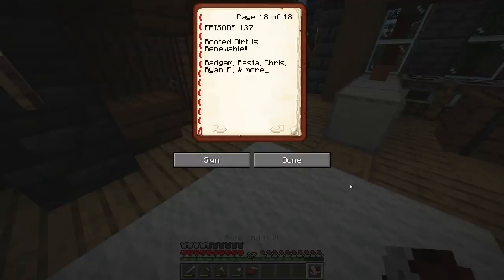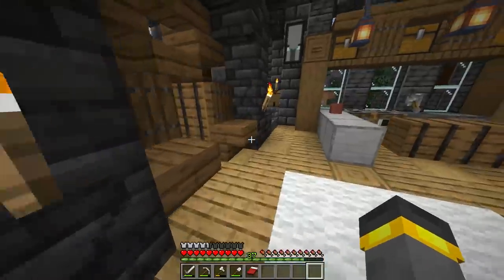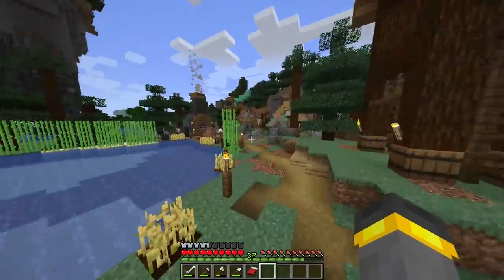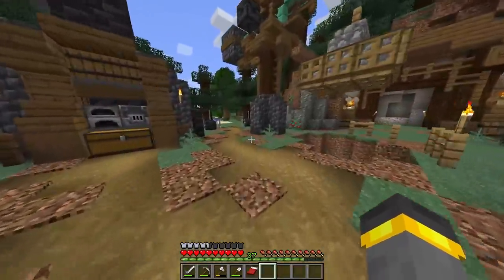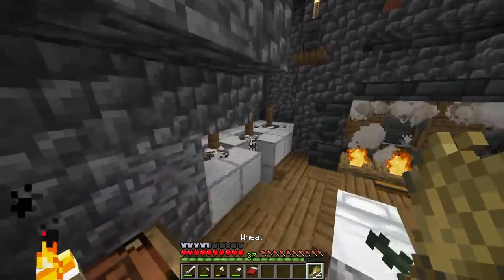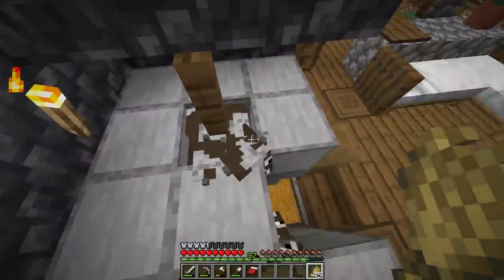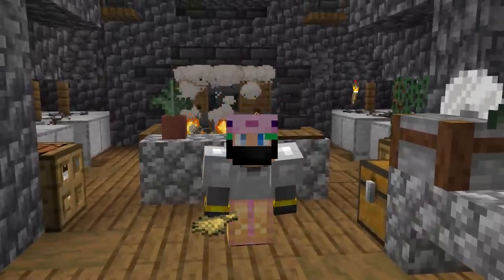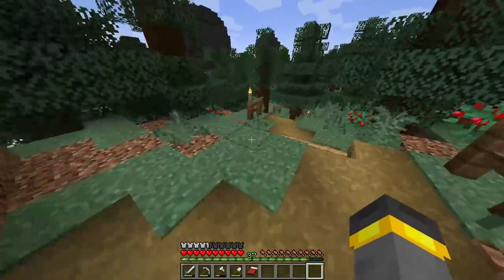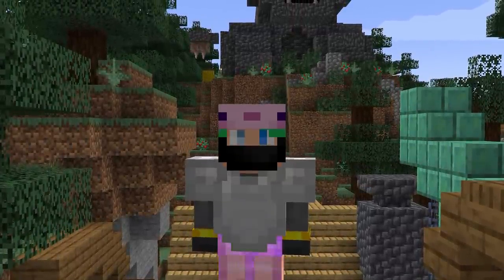Minecraft Guide episode 137 comment of the day: 'Rooted dirt is renewable' — from so many different people. Yes — Minecraft 1.17 and the small changes. Take the dirt incident, the great dirt incident. I keep forgetting about some of the 1.17 things, like the whole dirt block into path blocks thing — that was one of my favorite quality of life changes. And rooted dirt — same thing: when you grow an azalea bush into a big one, a rooted dirt block grows underneath it, technically renewable. I get in survival and completely forget about everything.